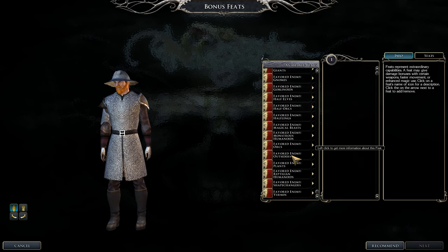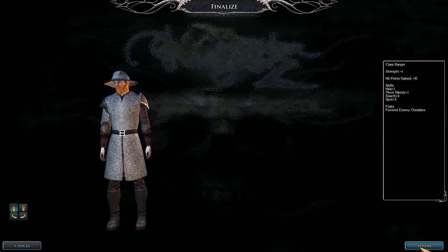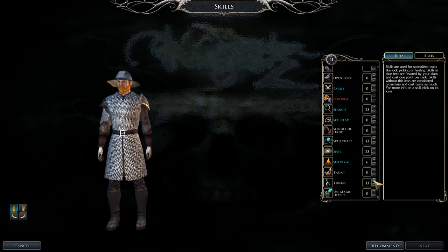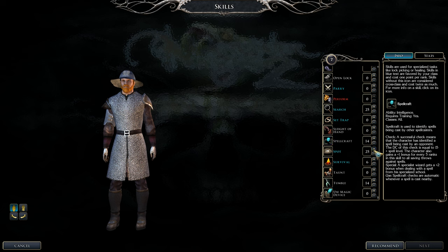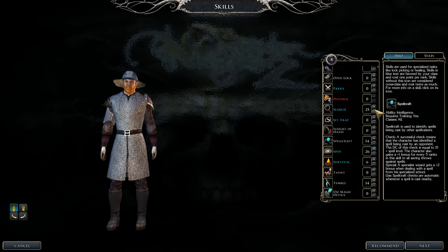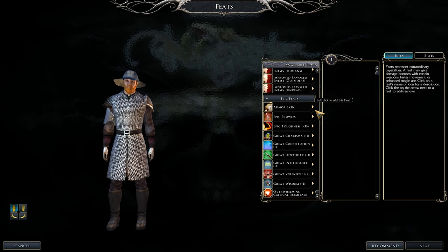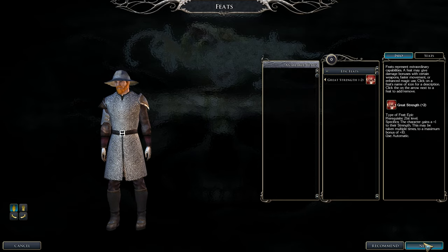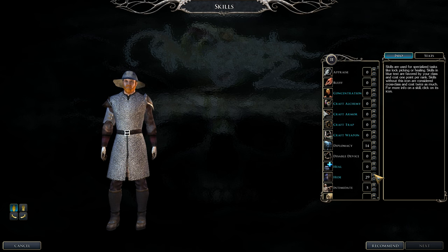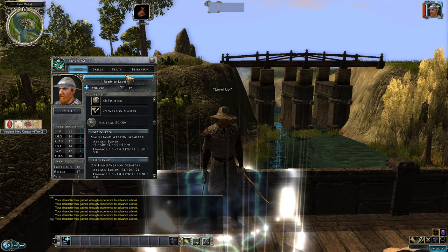For the next Favorite Enemy, pick Outsiders. In Neverwinter Nights 1 dragons were more common, but in NWN2 they're rare — Outsiders are much more common, especially in the expansions. Continue leveling Ranger: Diplomacy, Tumble, and Spellcraft. Work on Spot, Hide, and Move Silently. Pick your third Great Strength to bring Strength to 26, keeping stat numbers even.